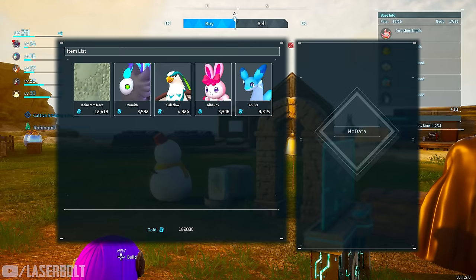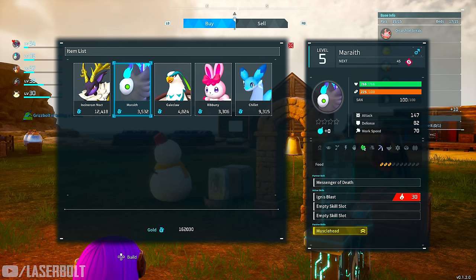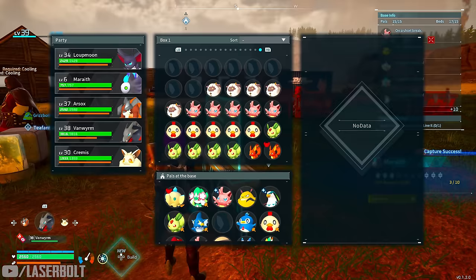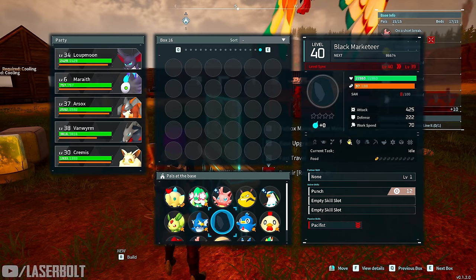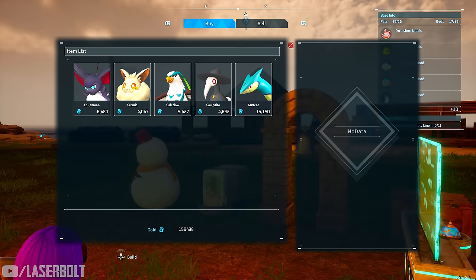This is a really good way to farm for rare pals, but also to get pals you want to breed or infuse with to get better ones. If you only have males but need a female, or you're looking for a specific perk for a character, this is a very effective way to get unlimited rare pals without hunting or exploring dangerous areas.